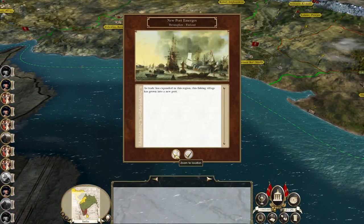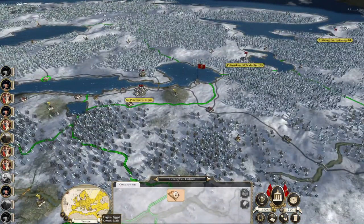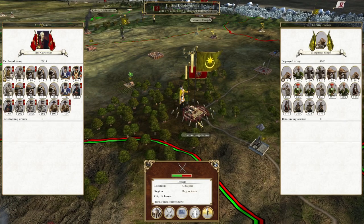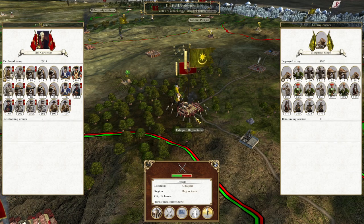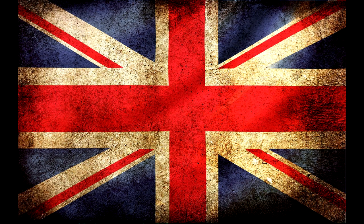Mr. Kiroga, continue to push. New port emerges — Helsingfors in Finland. We're probably going to leave off here. Mr. Carden is going to attack Udiper, but looking at the timer it's definitely time to end the episode. So thanks for watching guys, hope you've enjoyed. We'll see you next time for the capture of the city of Udiper. Cheers everyone.